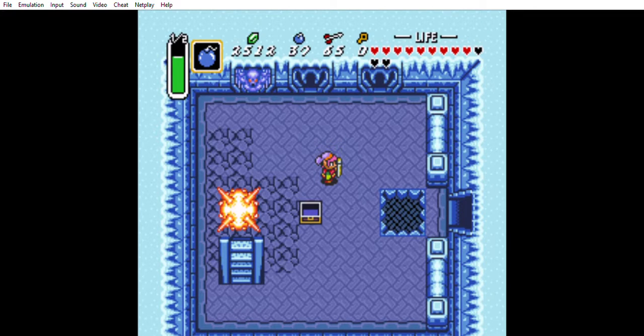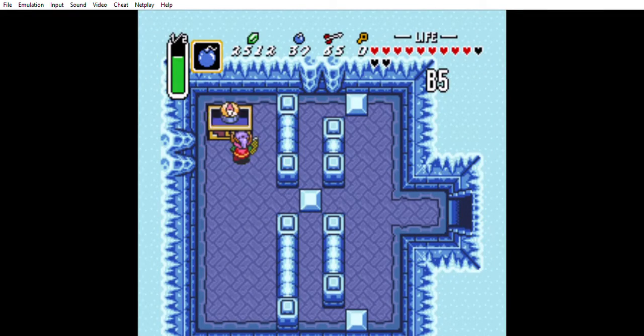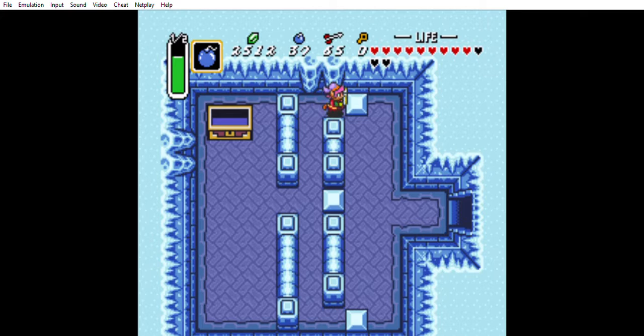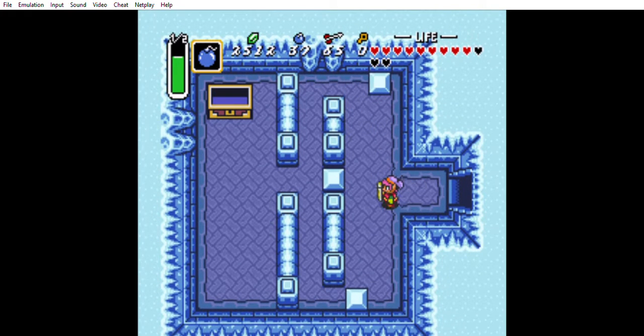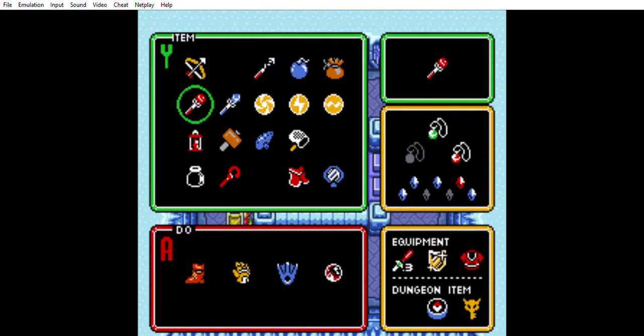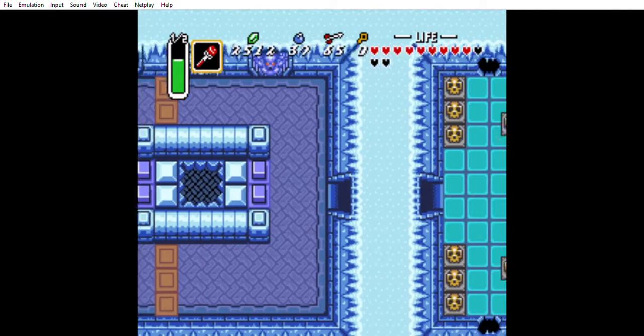Which means I get the big chest back behind the staircase, and we can get the map or the compass — I don't care which. Then that drop-off drops us off here, which leads us down to this room. We can go up to the big key area, or the right — which usually has some more stuff.